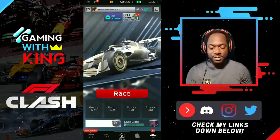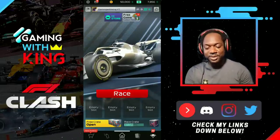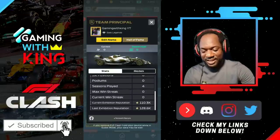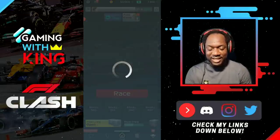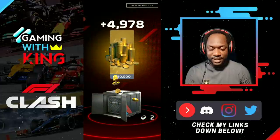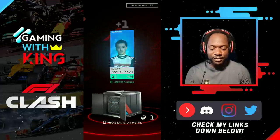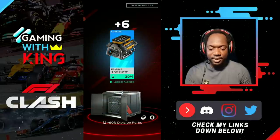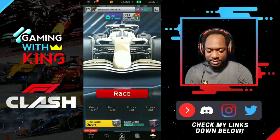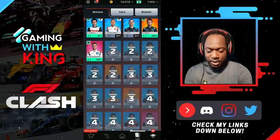Let's jump straight into it - there we go, gold frame for the new season. Game-wicking brand new gold frame, they're looking nice. Let's get these free crates as our first crates, get some extra coins. We've unlocked our first Guanyu Joe and we're leveling up an engine.